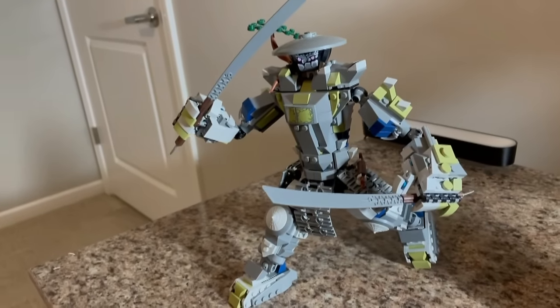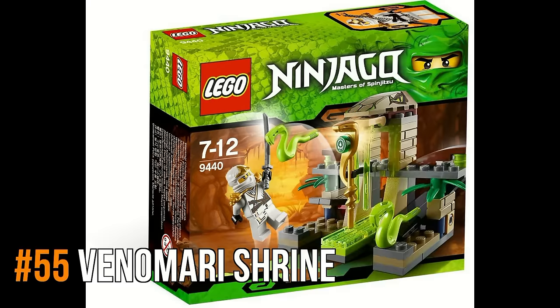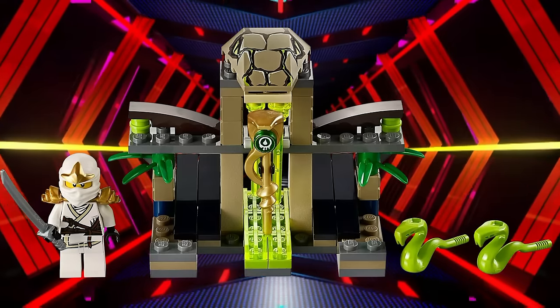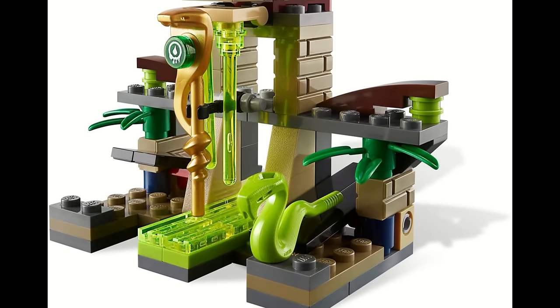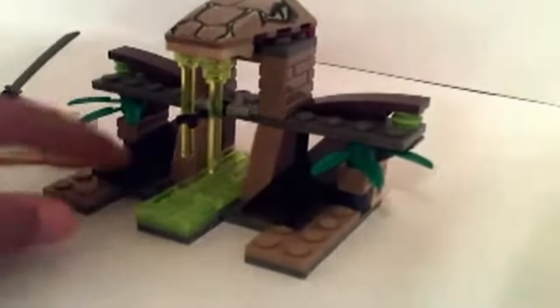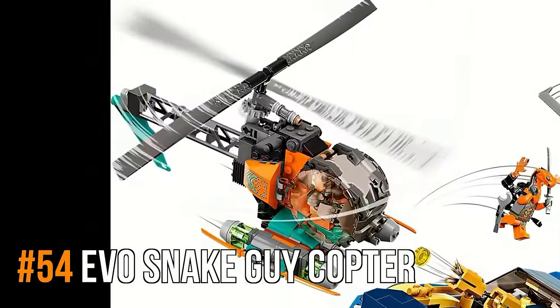Function-wise this set is good, so even though I think it's absolutely hideous, I'm not placing it last because it is a good set to play with. The Venomari Shrine is only this high up because it looks really good, and that's kind of important for a generic structure set. The problem is that the function apparently does not work very well, at least according to my brother. It's really unfortunate because if the function worked well it would definitely have been higher on this list.